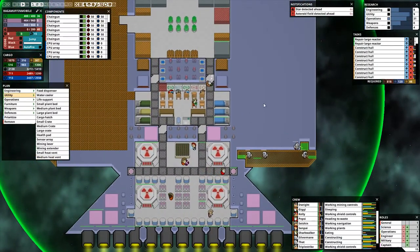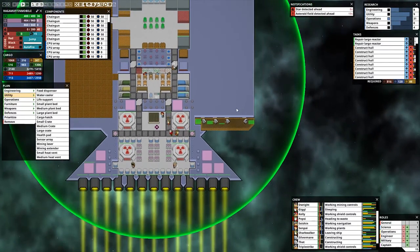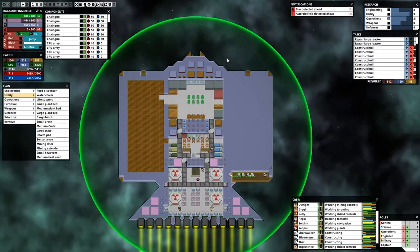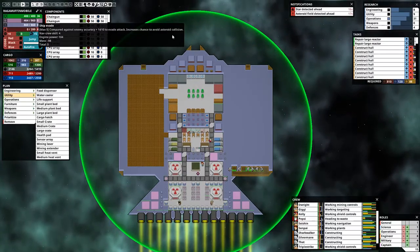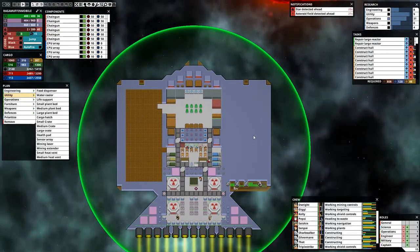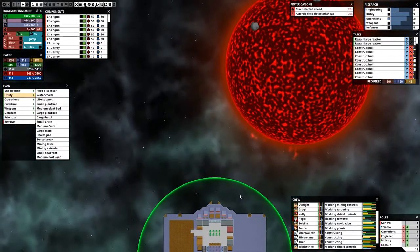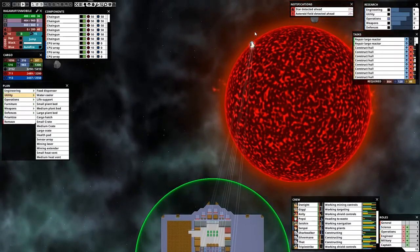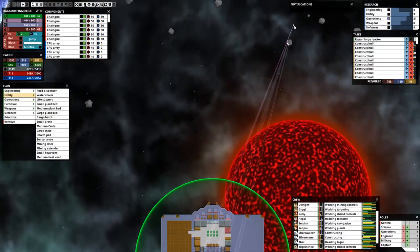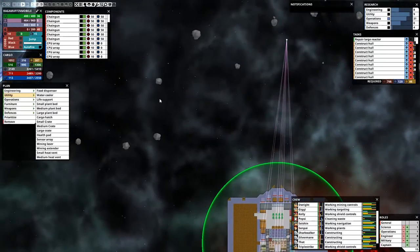Asteroid field and a star detected ahead, practically simultaneously here — not my ideal situation, but it's all right. I think when this is done, we're going to hold off on construction for a bit. Basically holding off on flooring up this area for a little while. Let's concentrate on getting some materials though. What you got for me today, Mr. Universe? It looks like a big fat pile of nothing right now.